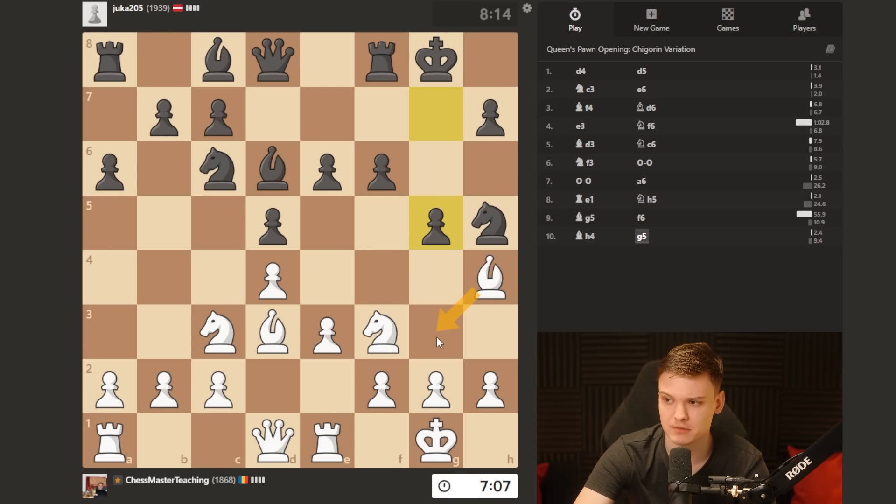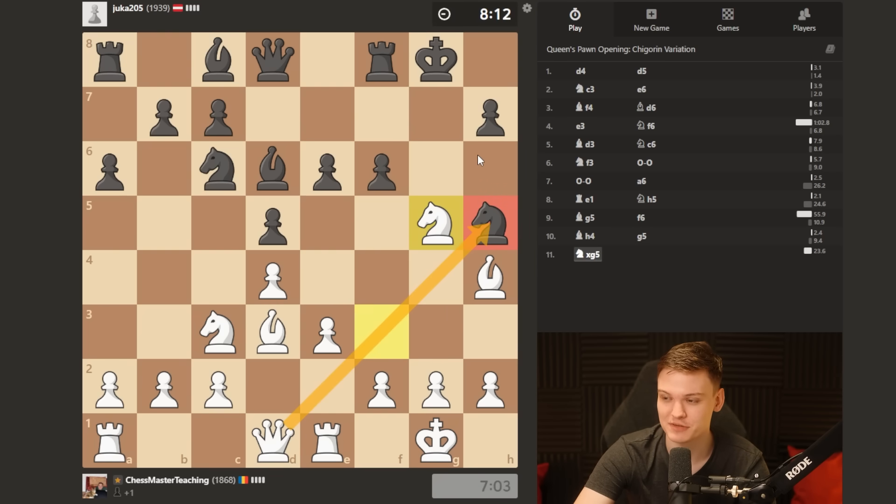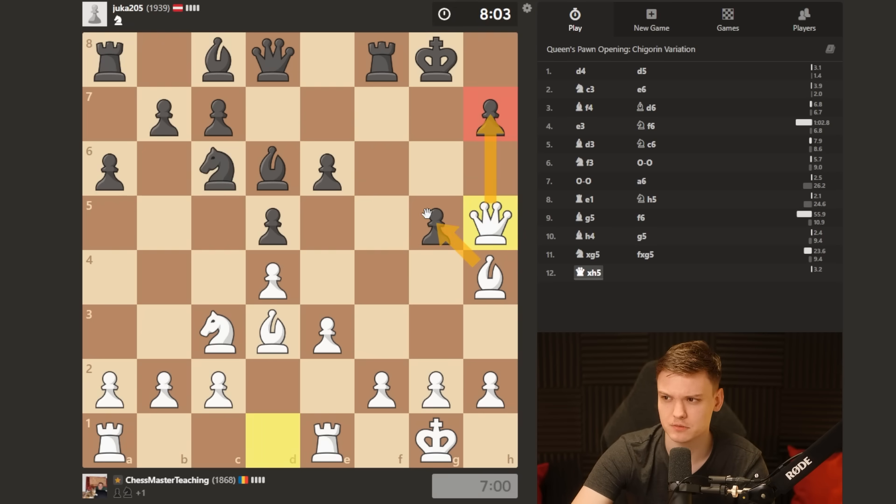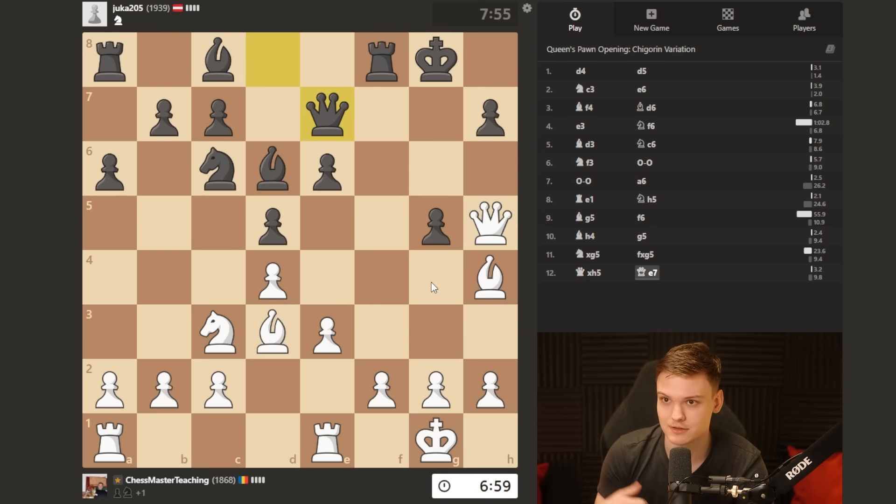At the very least, he could do bishop g3 and get a playable game. But as I told you, there's a bit of pressure going on. So knight x g5 — a little discovery — and more important, once we take the knight, he's not going to be in time to capture our bishop due to the mating threat on h7. Very important double attack. I think he's losing another pawn, and just like that, you're going to be completely winning against the 1900s. Congrats — just as easy.